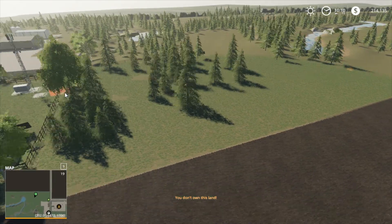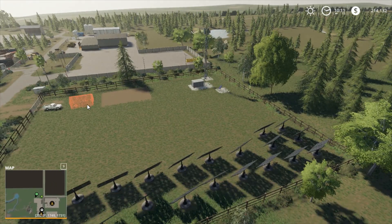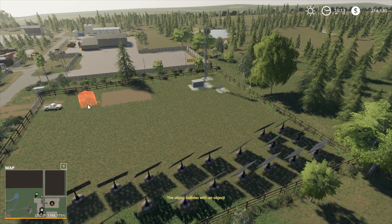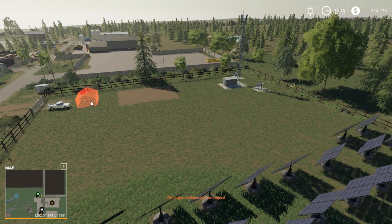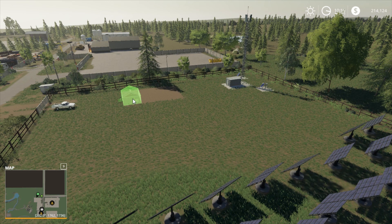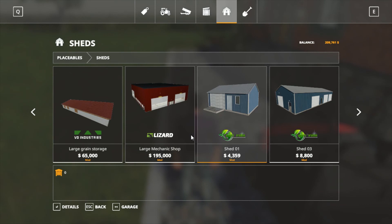Getting close to where I want to be — there we go. I did this on my other game. I think this is the garage door — yeah that's the door. I did this in my other game and I got too close to this gate and got a conflict between the two, so I'm going to try right here and see if that works better.